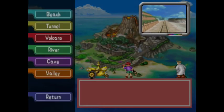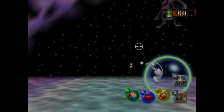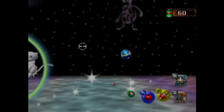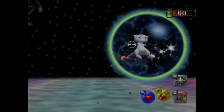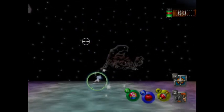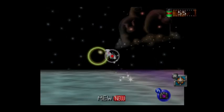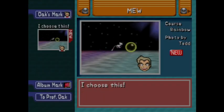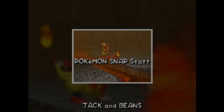After finding all the signs — two of which require the flute, so you have to get that first — you'll unlock the final level: Rainbow Cloud. Here there is only one Pokémon, the legendary Mew. In order to take pictures of Mew you must break its barrier by repeatedly throwing pester balls at it; in a way it's kind of like a boss fight, which is actually a pretty neat touch. Unfortunately the pictures I managed to get were pretty crappy, and even what I thought was the best of them got hammered down by the dreaded "you were close."